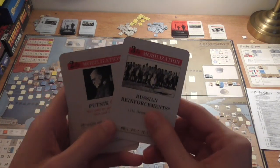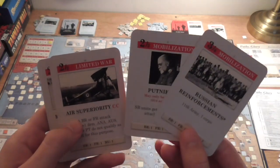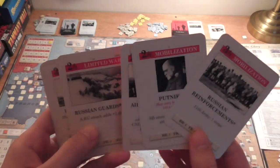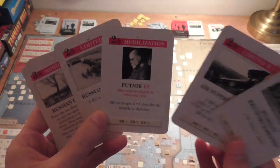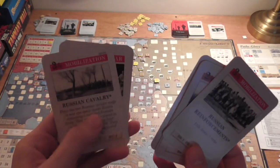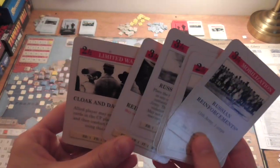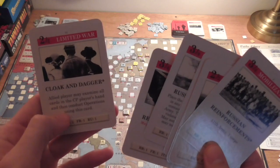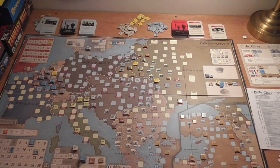We'll take a look at the Allied hand. They have Russian Reinforcements and Putnik — a combat card — alongside Air Superiority and Russian Guards, so a lot of this focuses on the Eastern Front. Russian Cavalry, which may or may not come out, Italian Reinforcements, and Cloak and Dagger, which isn't great but it's a nice little card, and that'll likely bolster the Italians because they're really getting their first turn of actually having to be in combat.